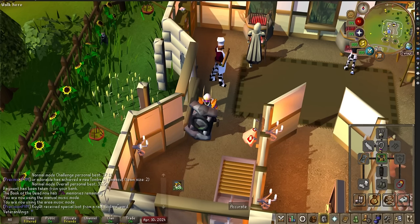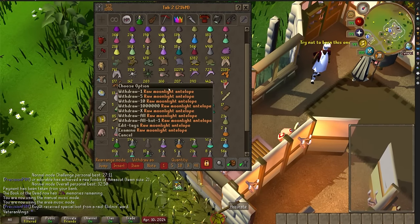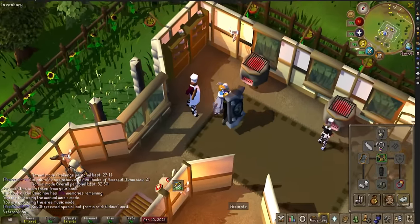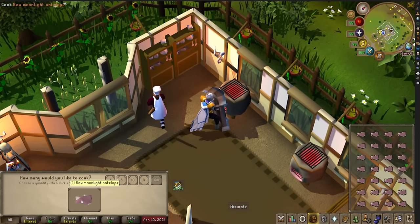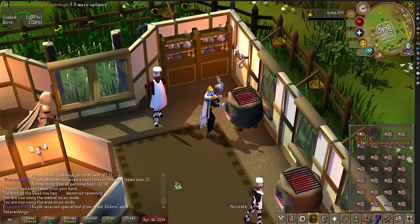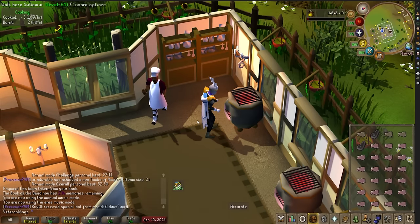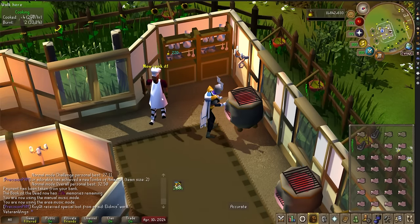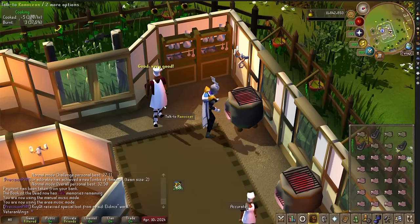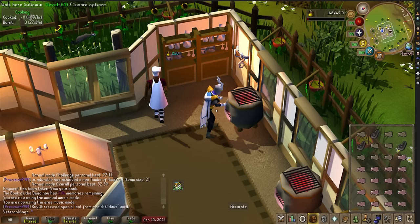Now you may be wondering why am I in the Hosidius kitchen? I thought this would be a great opportunity, considering I'm going to have to be tanking if PKers try to get me at the Agility course, to test out some of this new food. This is the Raw Moonlight Antelope, and after cooking it you get basically hard food that heals 26 hit points. Half of the hit points are a little bit delayed, but you can still stack it with a Karambwan and a Saradomin Brew just like any other hard food. So that's the plan — make the best tanking food possible, and if a PKer comes today we're just going to try to escape.